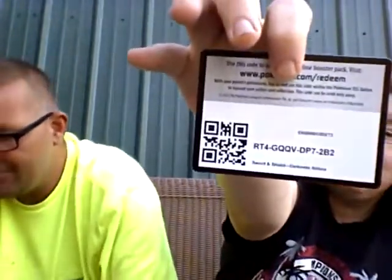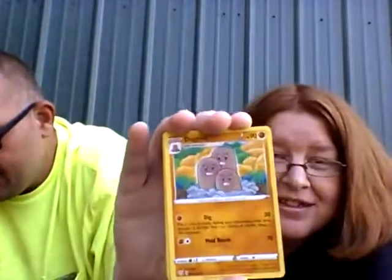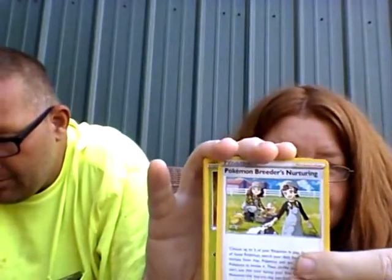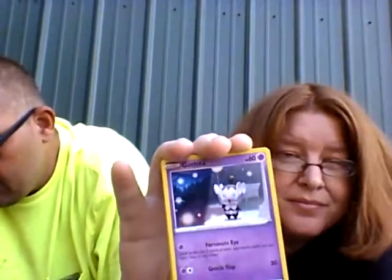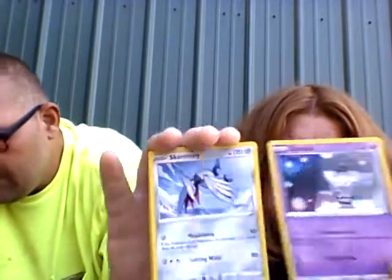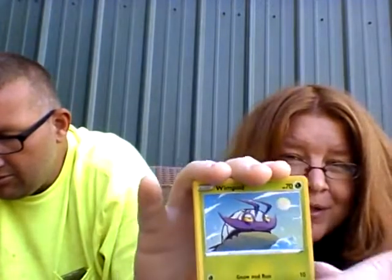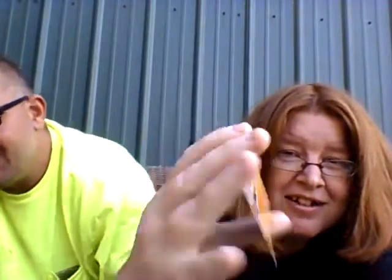Alright, here's my last pack — last code card. Lightning Energy. Old PC. Dugtrio. Pokémon Breeder's Nurturing. Harris. Snorunt. Skarmory. Cubchoo. Wimpod. Reverse holo Beartic. And non-holo Beedrill.